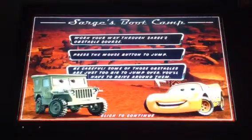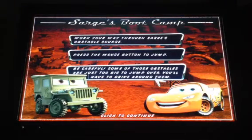Work your way through Sarge's Hospital course. Press the mouse button to jump. But be careful, some of those hospitals are just too big to jump over — you'll have to drive around them.